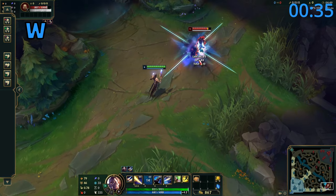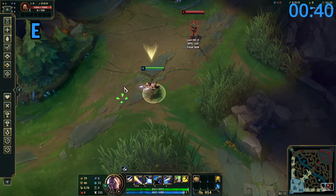Lucian's E is a short dash. The cooldown is reduced when you proc your double shot passive, so you can use this at the start of the fight and then use it again to get out.